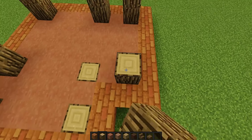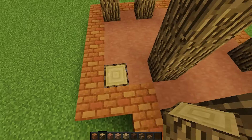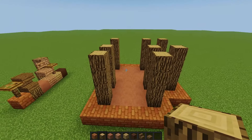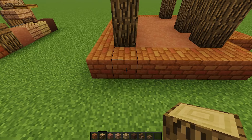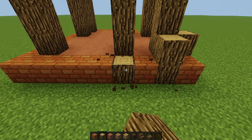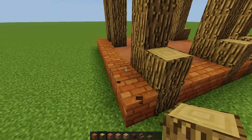Once you've done that, go ahead and place little pillars of four out of wooden logs all the way around. Then we're going to continue on with the next step, which is essentially adding little feet. To do that, we're basically going to replace every block right in front with one wooden log and go two blocks up like that.